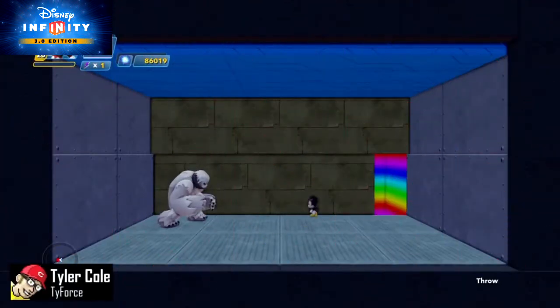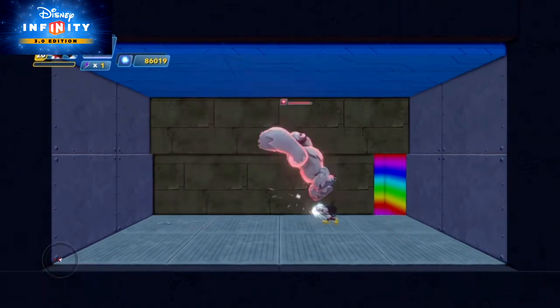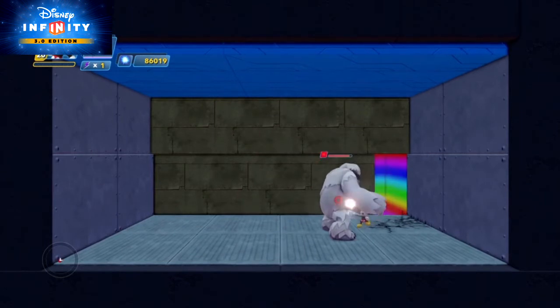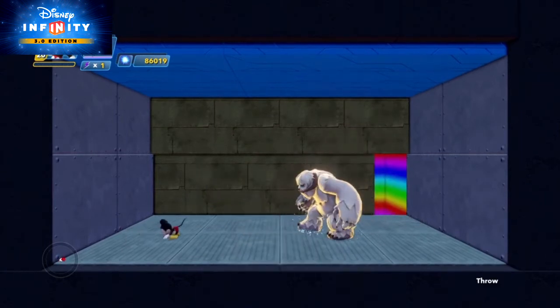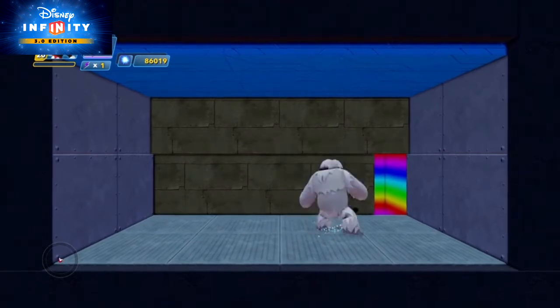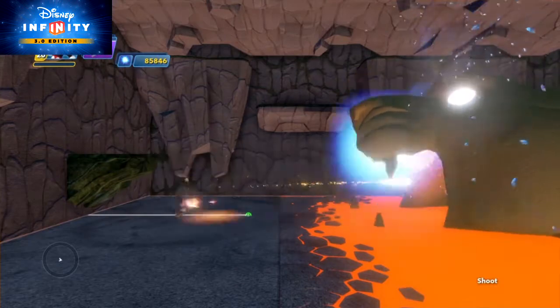Howdy everyone, this is Tyler aka Tyforce, and this is Ryan. In the Disney Infinity 3.0 toy box we have an awesome new toy — the boss fight spawner — which spawns in some of the bosses from the Star Wars play sets. But what if I told you you can make your very own epic boss fight using many of the other toys in the 3.0 toy box?